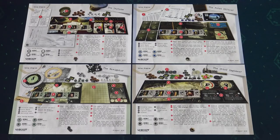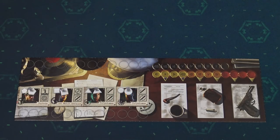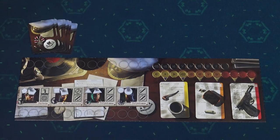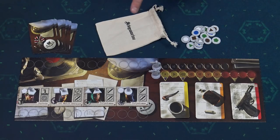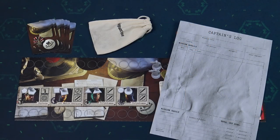Each player will prepare his play area using these player aids. The captain player takes his player board, the crew tile with the corresponding miniatures, three decks of morale cards sorted by color and shuffled separately, then the deck of captain's cards, two order tokens placed on the starting positions of the order track and the morale track, a small bag with the crew tokens placed into the bag, activation tokens, two cigarette tokens and a captain's log for tracking mission progress.